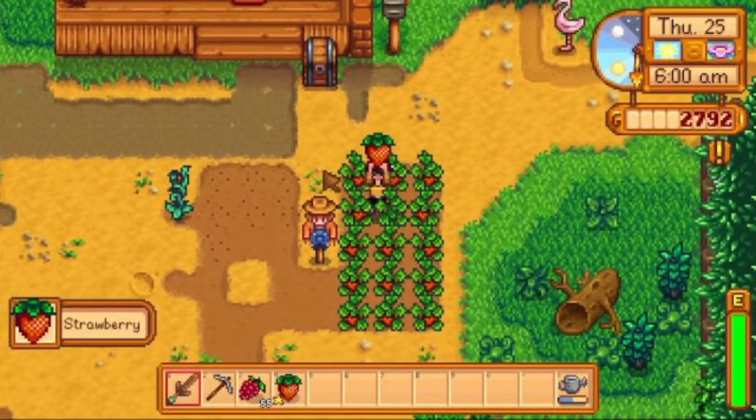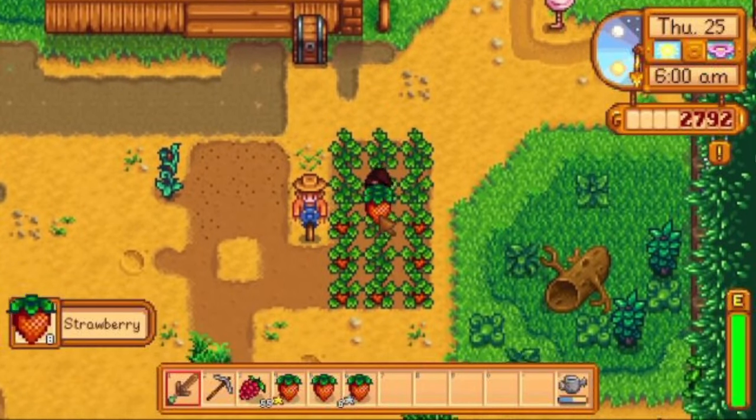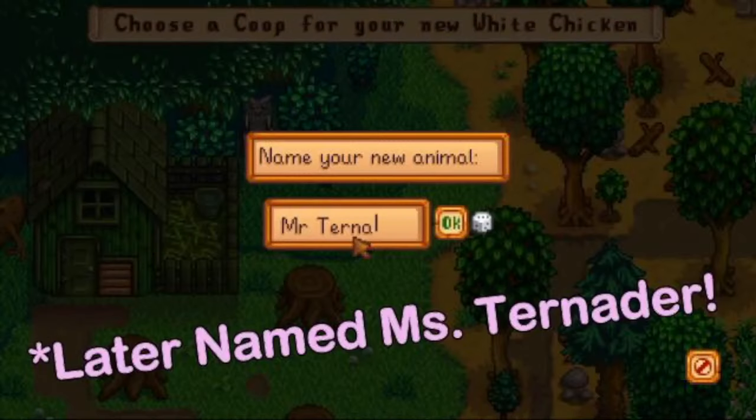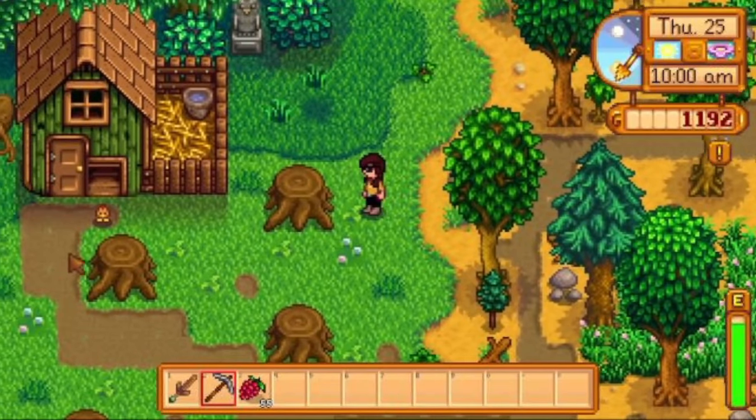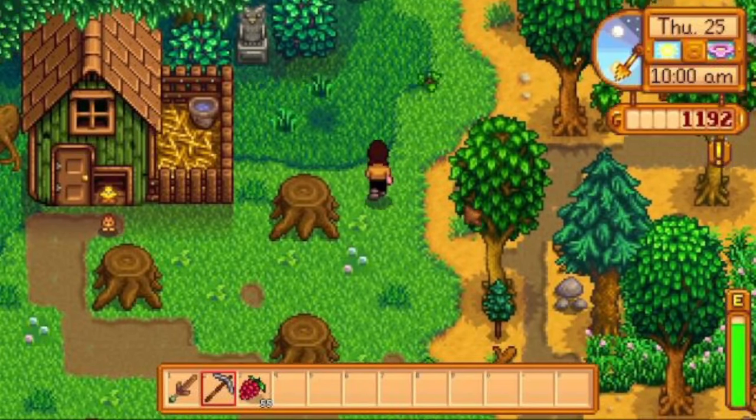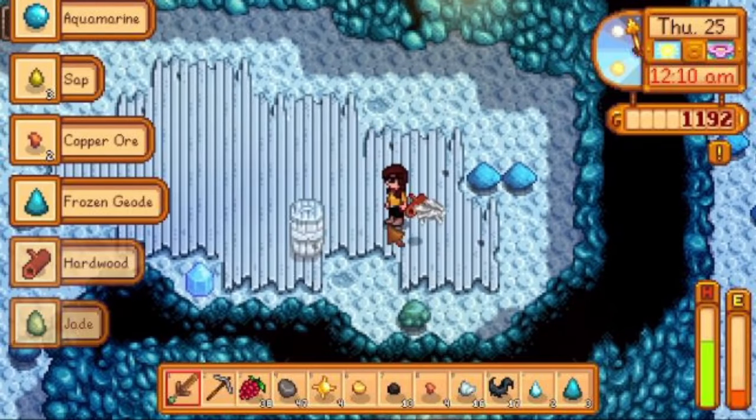On day 25, I harvested my final strawberries and then got my chickens. I named them Mrs. Tornator and Capri Sun. These little guys are super cute, but they grow fast. I spent the rest of Thursday mining.